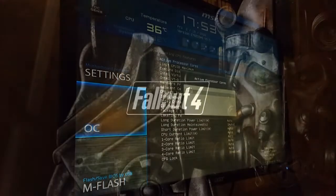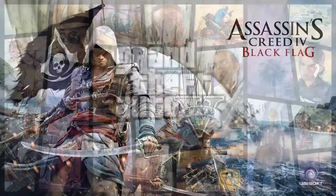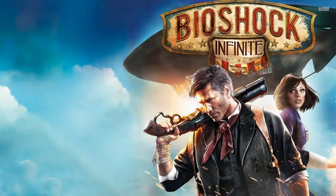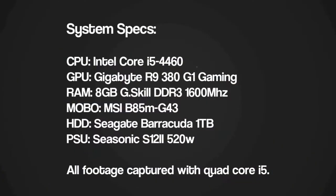Both the quad and dual core were tested in 10 modern titles no older than 3 years old to see the difference between slightly older games and more recent ones when it comes to dual core processors. For the system specs we have an Intel Core i5 4460, a Gigabyte R9 380 G1 Gaming, 8 gigabytes of G-Skill DDR3 1600 MHz RAM, an MSI B85M G43 motherboard, a Seagate Barracuda 1TB hard drive, and a Seasonic S12II 520 watt power supply.